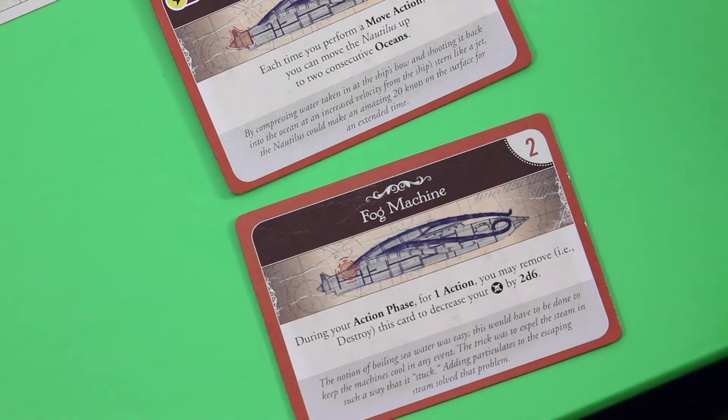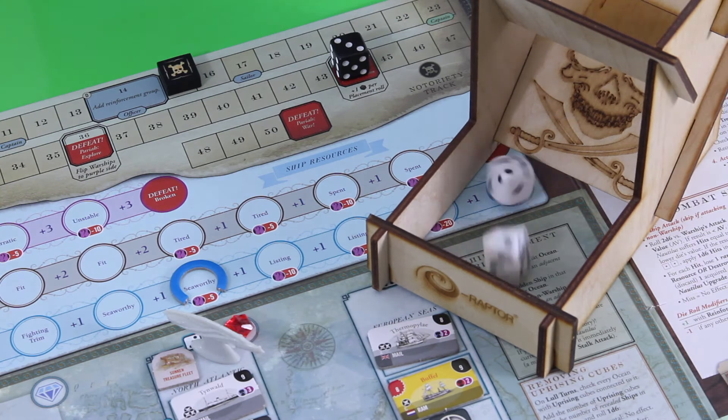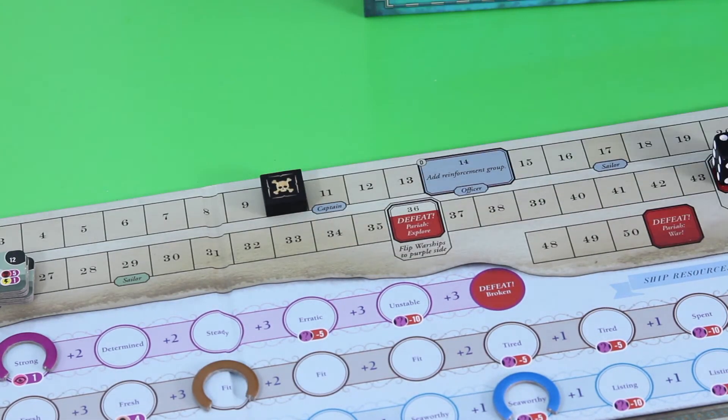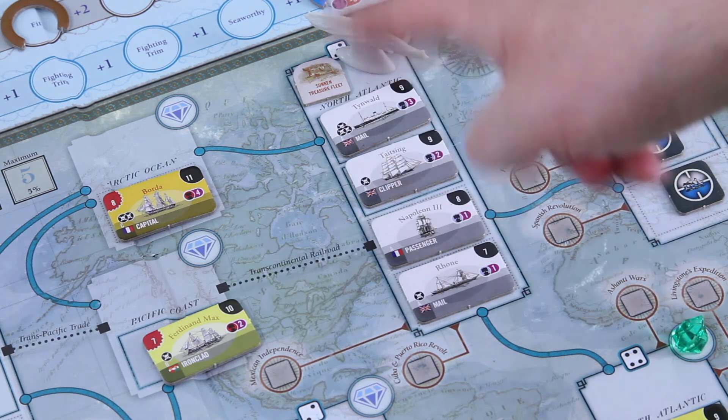With my first action I'll use the fog machine. I really wanted to use it before getting the reinforcement group, and I'm not too far from losing this game. Rolling two dice — removing this card and hoping for a good result. That's a five. Not great but I'll take it. We lose five notoriety points. Not terrible but could have been better. There's a real risk I could lose this game if I roll badly during the next placement phase.